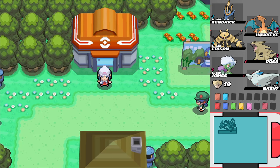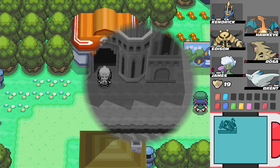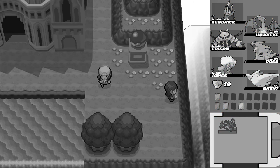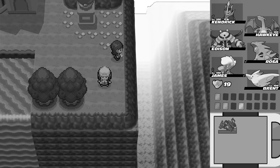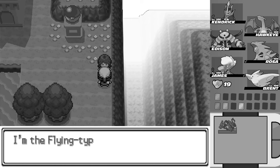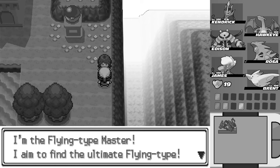Hello everyone and welcome back to Pokemon Renegade Platinum. On the last episode, we continued on with finding these type trainers scattered throughout Sinnoh, locating them, fighting them one-on-one with their type, and getting the plate from them after we beat them. We did the flying one, located right next to the Pokemon League, and we got the sky plate.